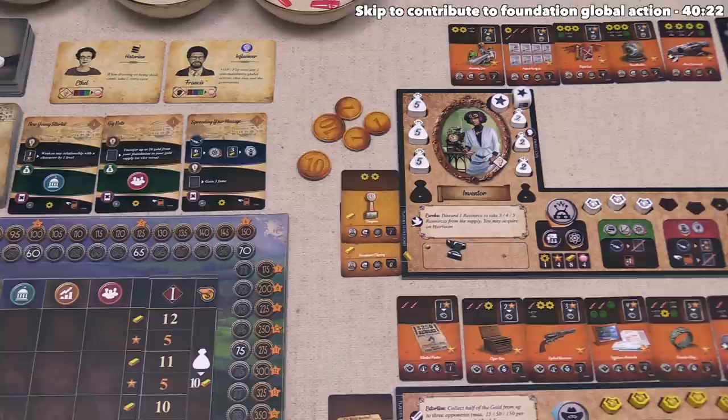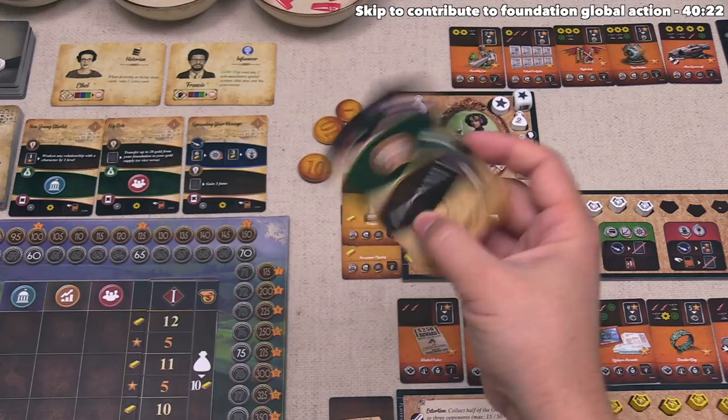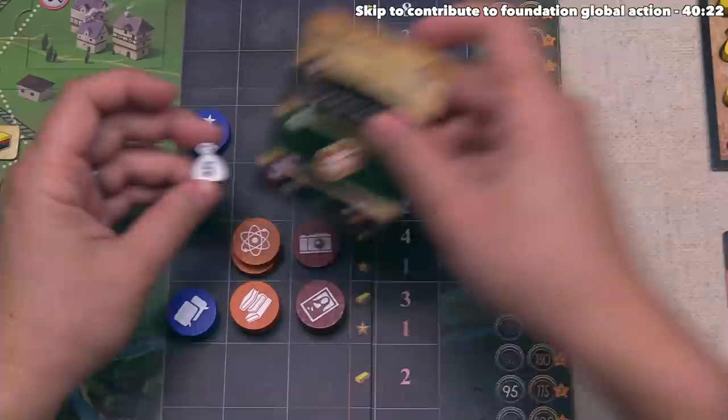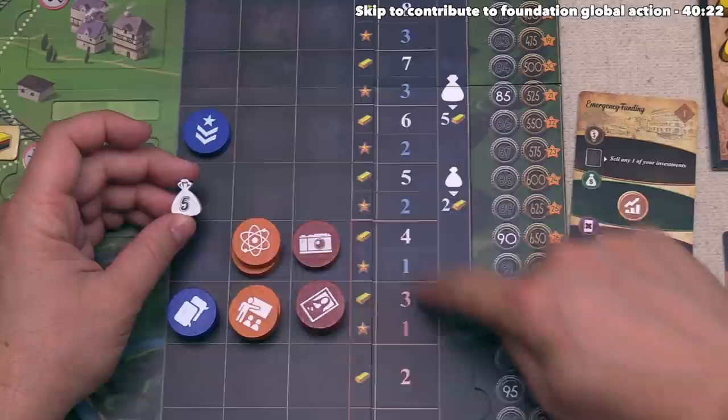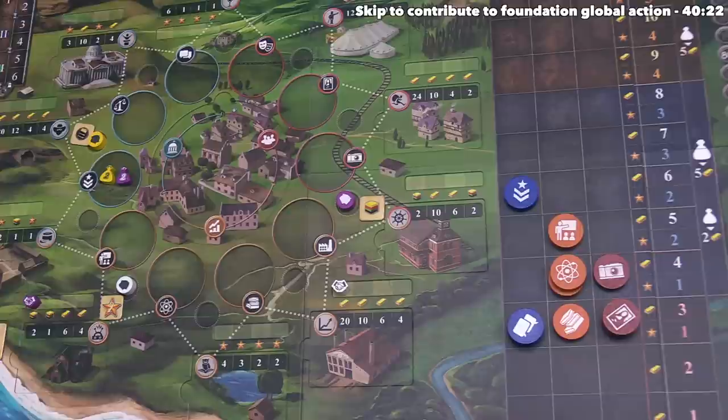Our turn is done, which means the white player can go. They have played two cards, so they could perform a global action, but they've actually decided to play another card — their last one from their hand. With it, they are going to perform an investment action towards progress, specifically making a major investment towards education. The price for education is three, so that is 3×5=15 money they have to spend right now, and since they bought with a major investment, that industry token will go up twice. They can spend 15 of their money and place this major investment over here in the education industry area.